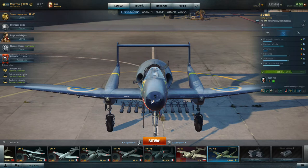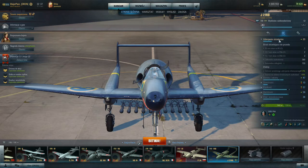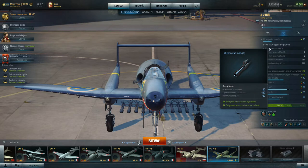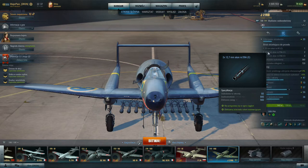This plane has a 20mm cannon and four heavy machine guns. The cannon and two heavy machine guns are mounted in the nose section, and two other heavy machine guns are in the wings. That gives you 20 points of firepower, which is the worst result among all other multi-role fighters at tier 8. The 20mm cannon has a range of 720 meters and the heavy machine guns 560 meters.